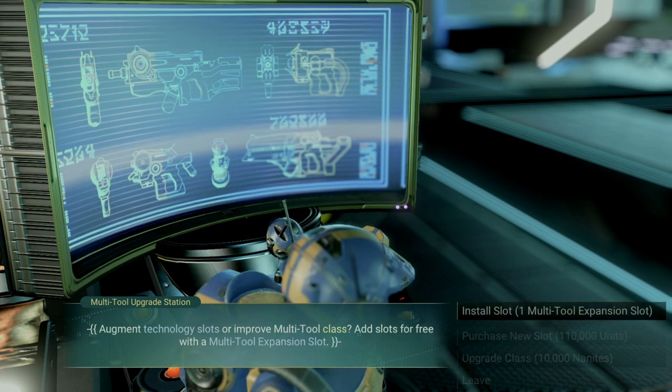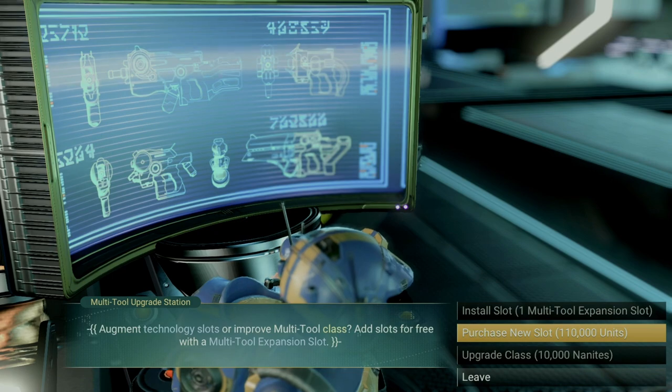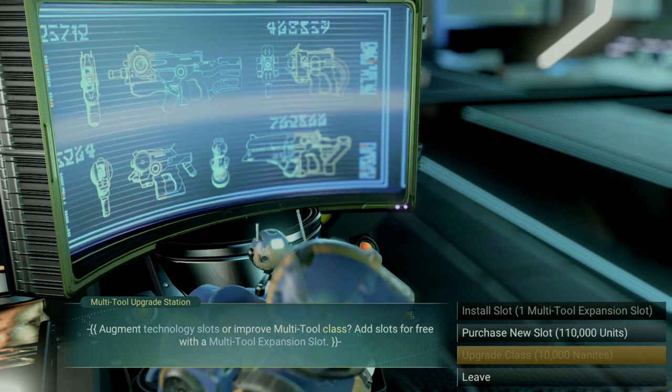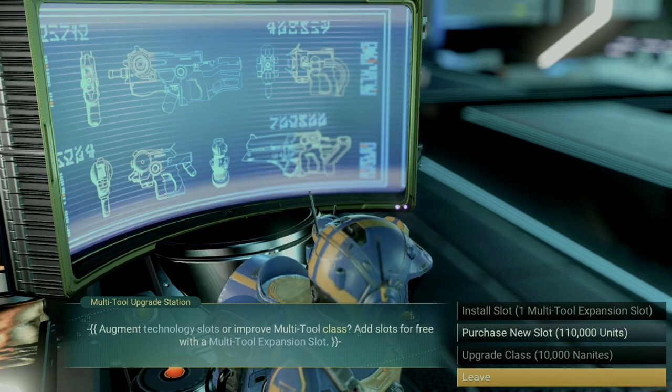As another option, if you really like the one you have and just want to upgrade its class — say it's an A class and you want to upgrade to an S — that can be done, but to the tune of 10,000 nanites. Yeah, pretty steep price to pay.